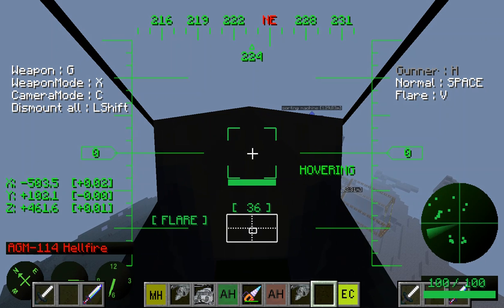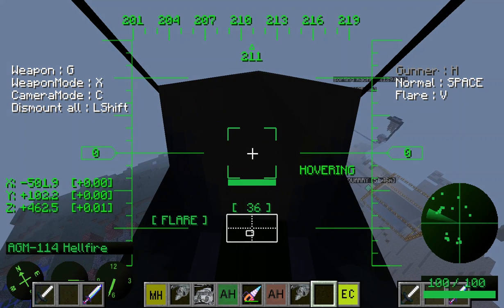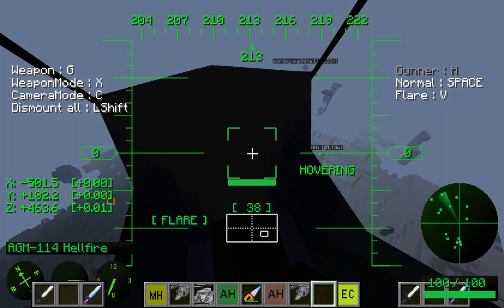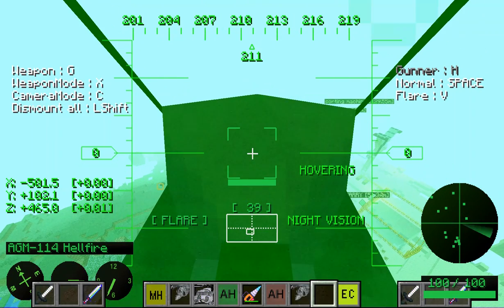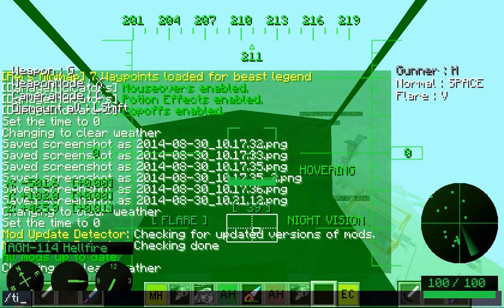What are the controls? I forget. If you press C, just press it, you get this night vision which you can use to spot your enemies.